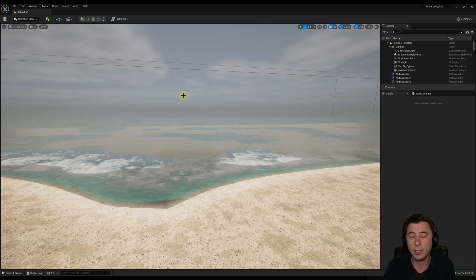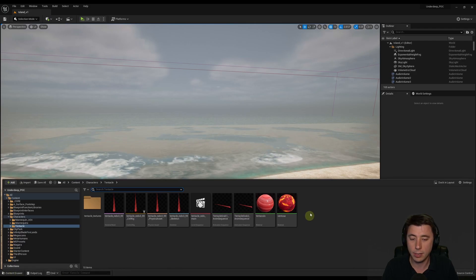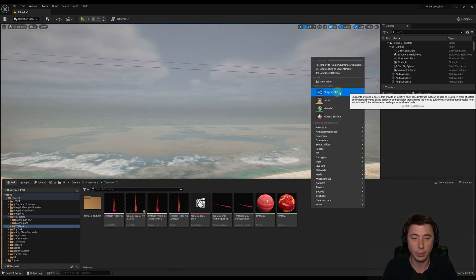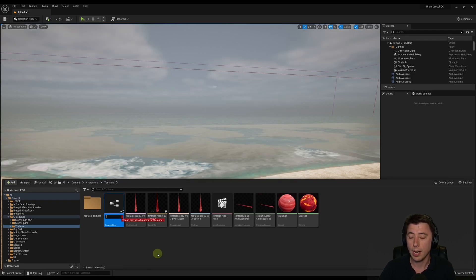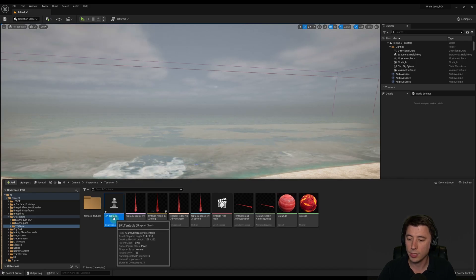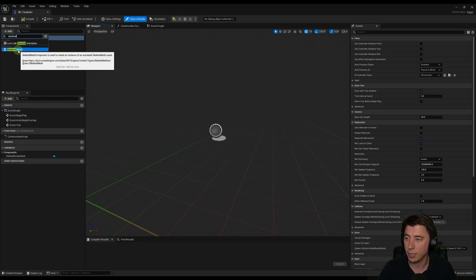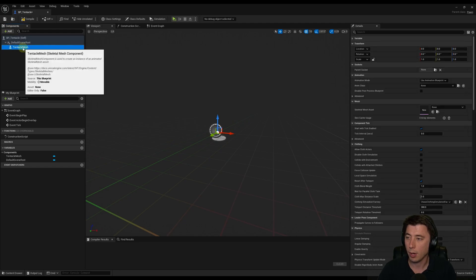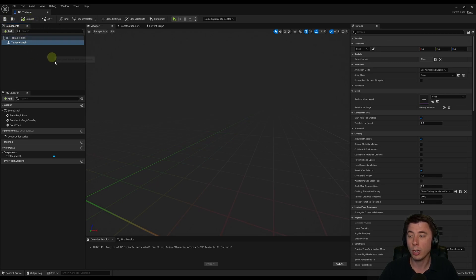Before we create any animation stuff, we're going to create a brand new blueprint for our tentacle character. Select the content drawer, right-click in the tentacle folder, create a new blueprint class — our base class is going to be Pawn, not Character, because it's a unique character. Name this BP_tentacle. Our pawn is going to have a skeletal mesh component — add it, name it tentacle mesh, and move it up to the default scene root as our root component. Compile and save. We'll come back to it, but first I want to set up anim notifies on our actual animations.